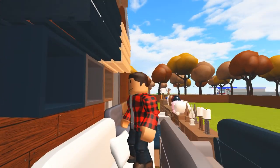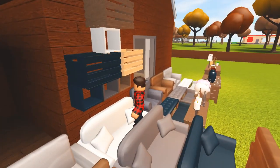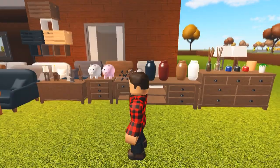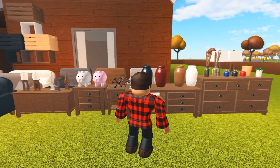Here's the only wall item we have for this update — it's a square shelf. And here are all of the clutter items added in this update. We now have crates, ceramic vases, piggy banks, and desk plants. We actually already have a desk plant, but it's cool how they added some more.